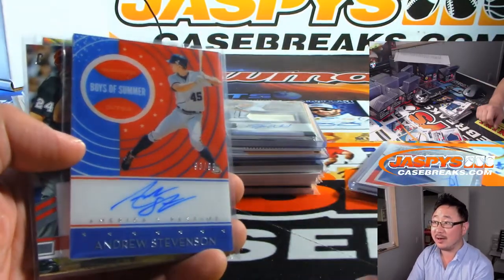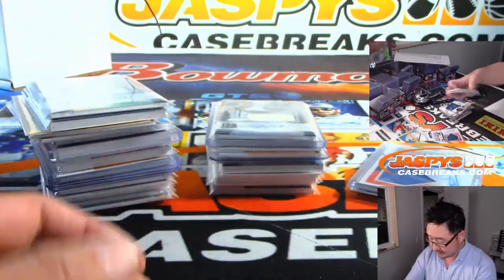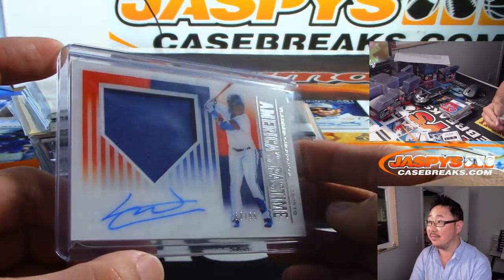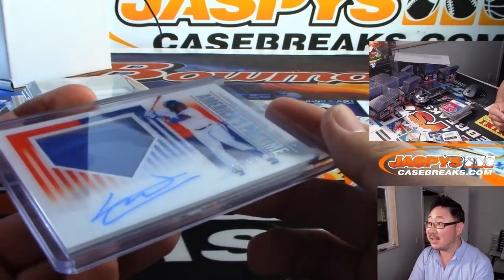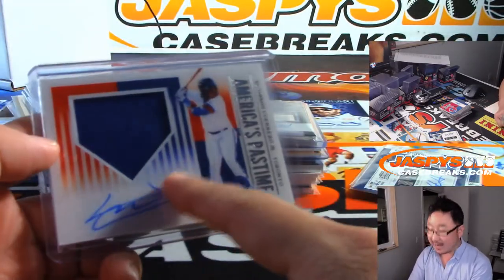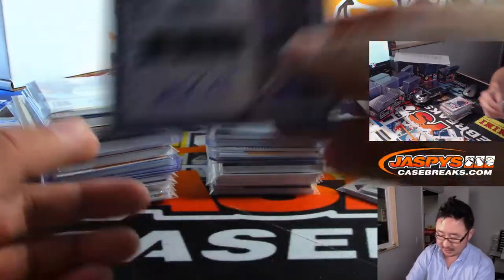There's the America's Pastime design, which I think looks good. There's a Vlad Guerrero Junior America's Pastime. Looks good, right? It's nice and clean. It's got an acetate finish — kind of a clean look. I like how it kind of fades right there, sort of an ombre-ish look. That's what the kids call it.